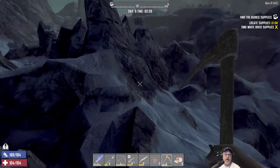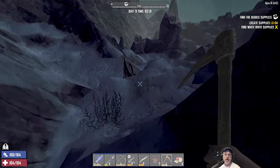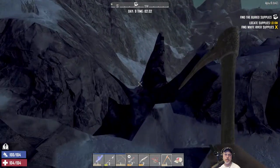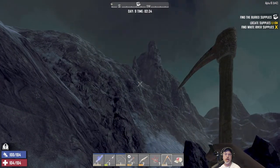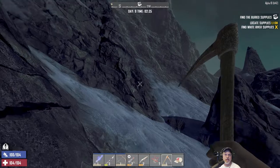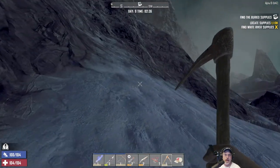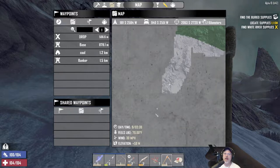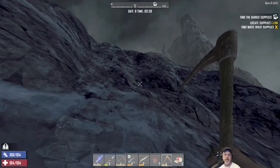Wow, this is some rugged terrain. If that treasure chest is in the middle of this kind of terrain, that's going to be interesting. This is not looking good — what a shitty place for the treasure to spawn. It's still a little ways out and we are deep into the snow biome now.